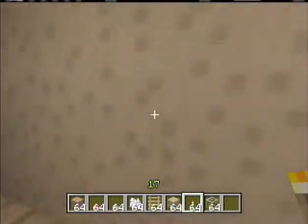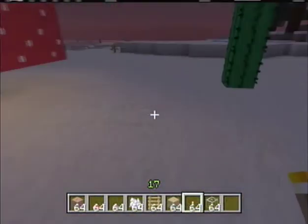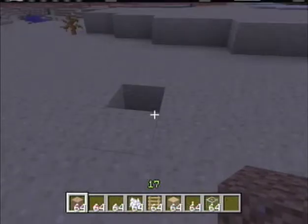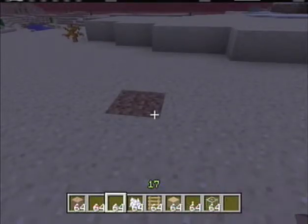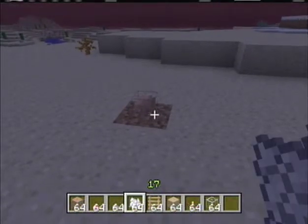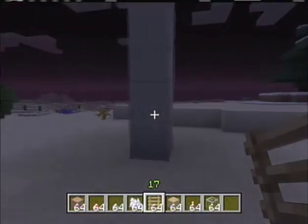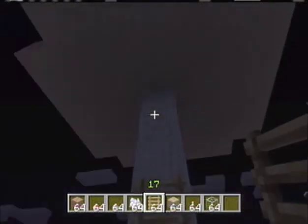Now I'm gonna come over here and start making one with the brown mushroom, just in case you don't have a red one. You're gonna want to break a hole and place a dirt block again, then get a brown mushroom, use the bone meal and click on it. This time it's flat, not a dome, but it still works and it's still safe.